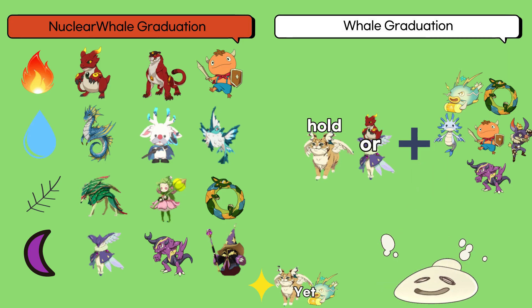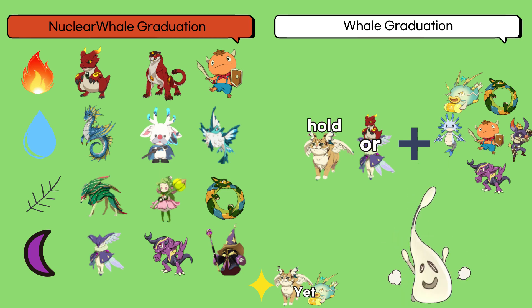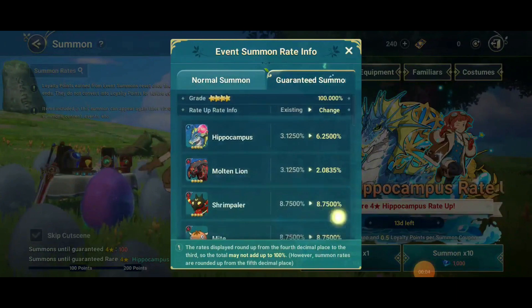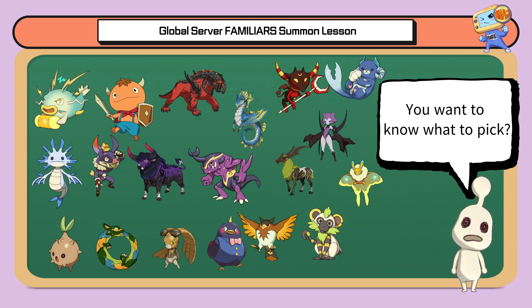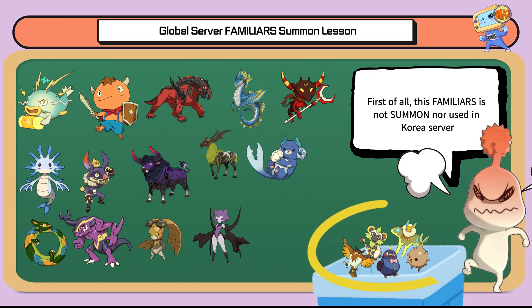First of all, it's Flil Iris that rankers use as graduation by attribute on the Korean server. Just keep that in mind. Let's officially start the lecture. You don't know what to pick when you go to the familiar summon shop, right? Let's wrap this up slowly — follow me.